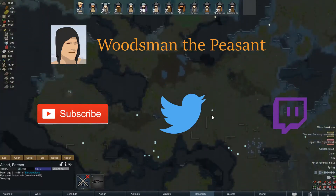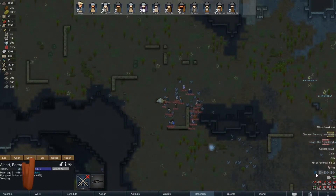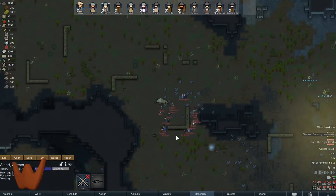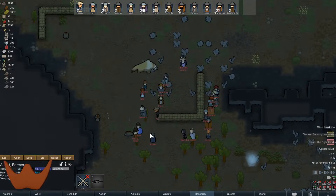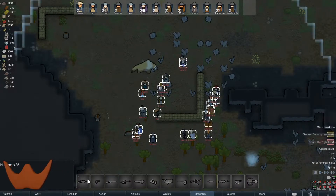What's up you guys, it is Woodsman the Peasant. We just got hit with a siege, and I want to show you what I do in a siege. The Nighthawks are a pretty nasty group of villains — they have high-powered weapons. I see a couple sniper rifles.